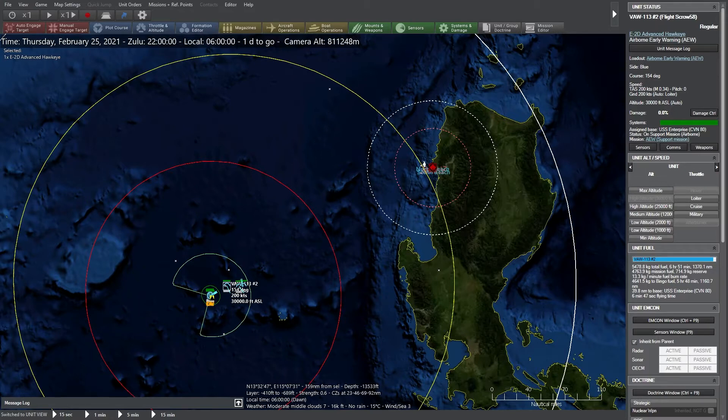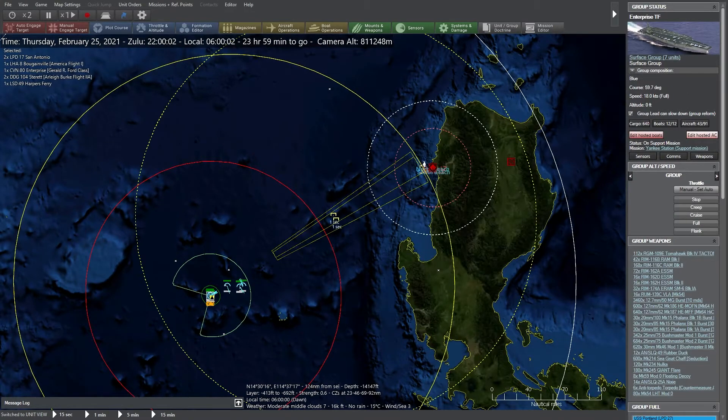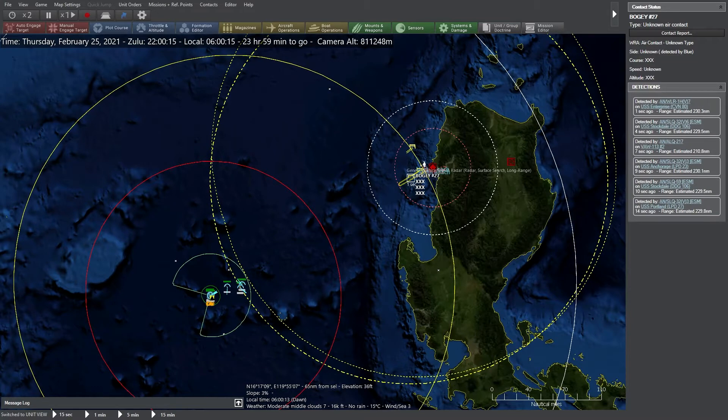The actual details of each stage will be calculated by the AI based on the user's pre-scenario inputs. As our forces detect and classify units, their contact status will automatically update — as seen here by the yellow unidentified contacts changing to red when they are verified as hostile.